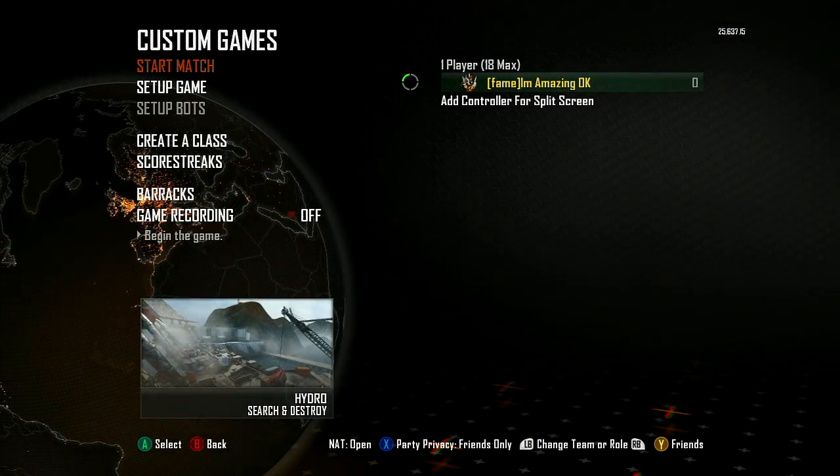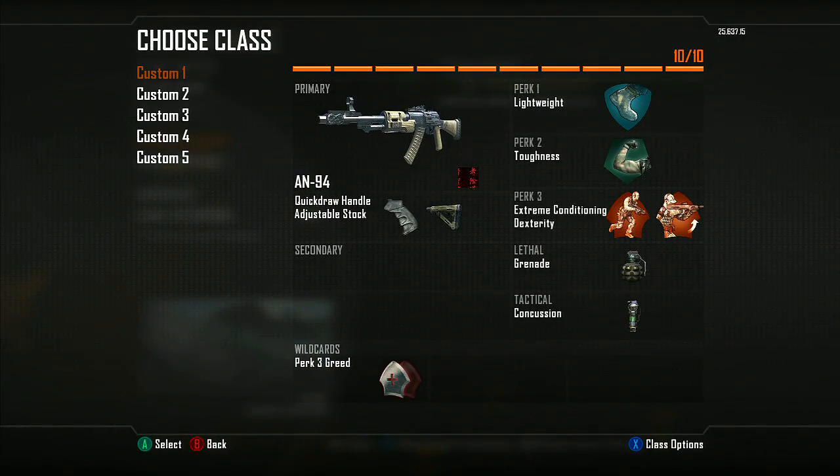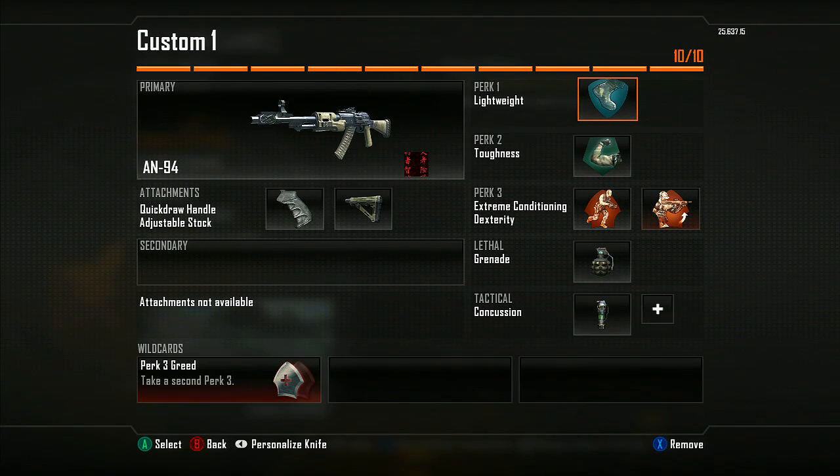What is up, it is Ninja Robot here — I'm amazing. Today we're going to do some creative classes. Up first, the AN-94 with quick draw, adjustable stock, lightweight, toughness, extreme conditioning, dexterity, a frag grenade, and a concussion.